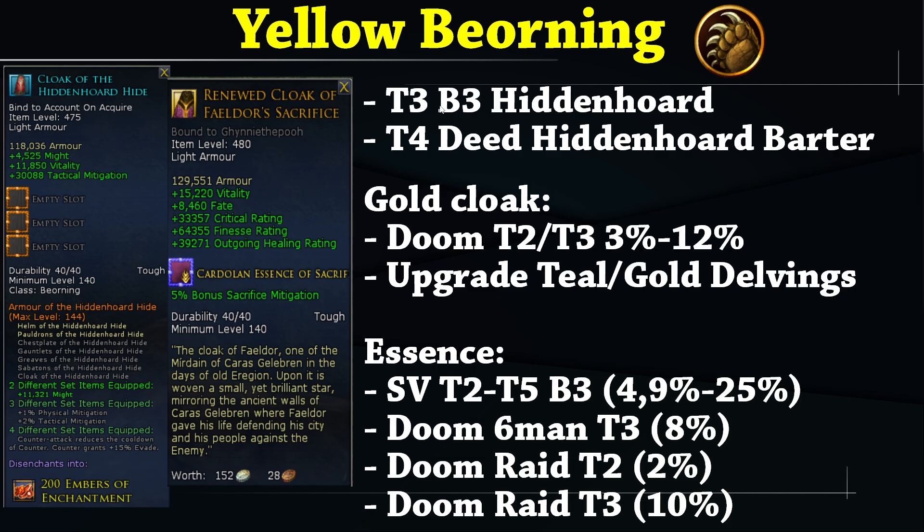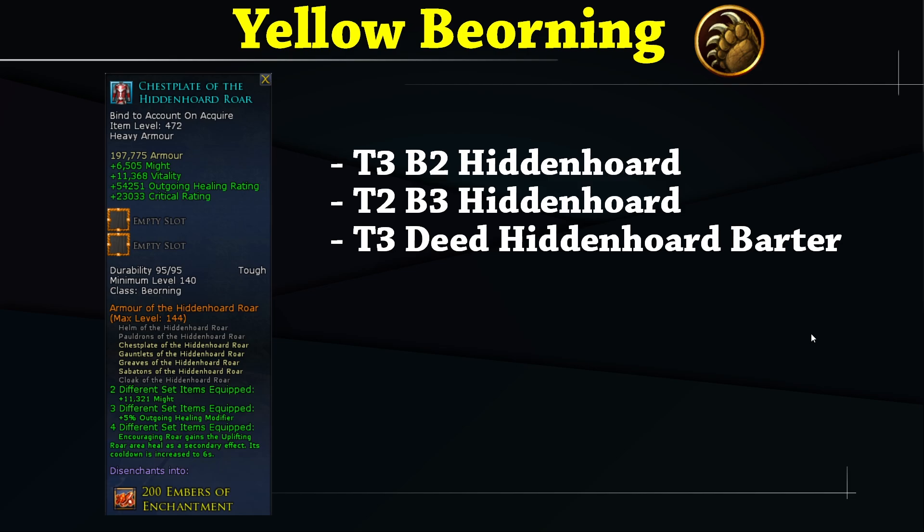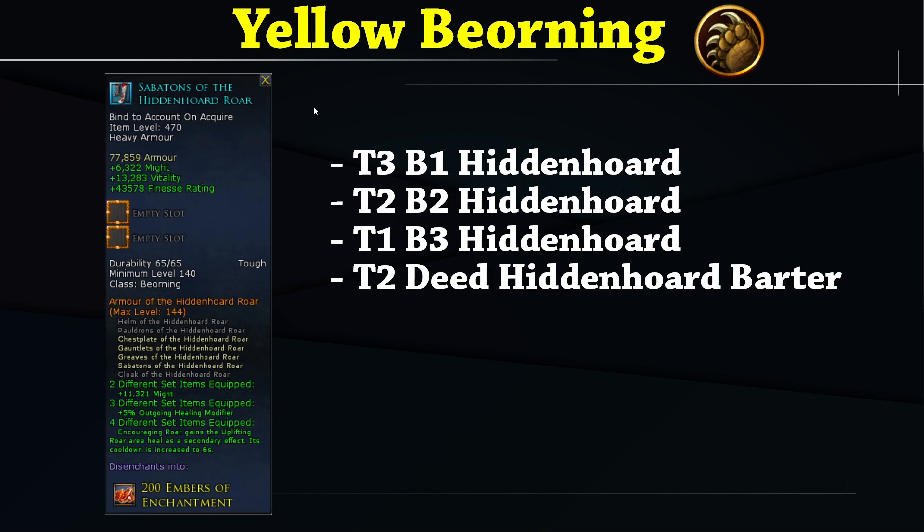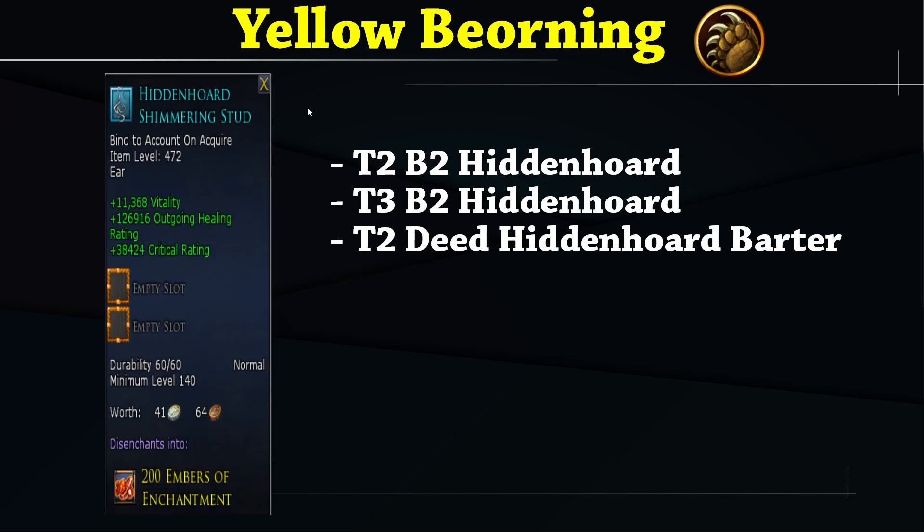The Yellow cloak comes from Hidden Horde; the Gold cloak requires running the Doom Skirmish on tier two or three to get the purple cloak, then upgrading to teal and then gold through Delvings. The class essence is found in SV tier two through five on boss three — higher tier gives a higher drop chance. To complete the four-set for the healing Encouraging Roar set bonus, you want the Yellow chest, Yellow gloves, Yellow leggings, and Yellow boots.